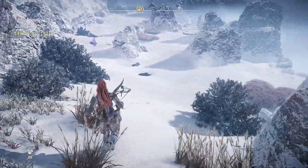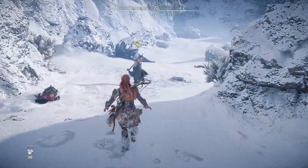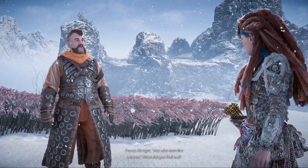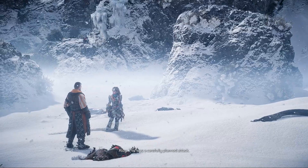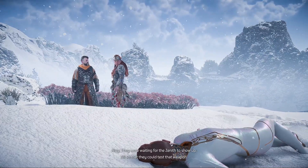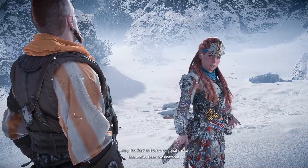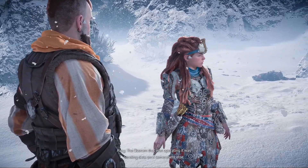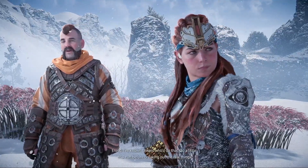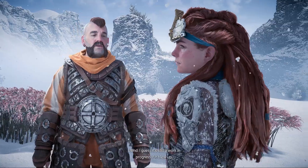I better get back to Erend. She who sees the unseen, what did you find out? This was a carefully planned attack. I found camping gear up there. The Rebels must have been staking out this place for at least a few days. They were waiting for the Zenith to show up, all so that they could test that weapon. The Zeniths have a personal shield that makes them invulnerable, but somehow the weapon got rid of it. The Oseram operating it was sending data on it somewhere else. It was probably just a prototype - do a little trial run before breaking out the real thing. Well, I guess it's still a work in progress, if it blew up.